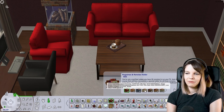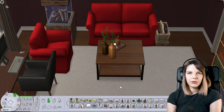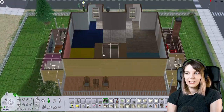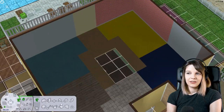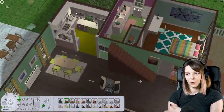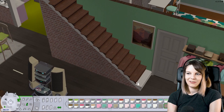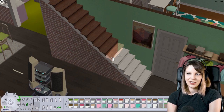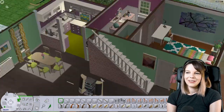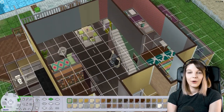I can't really imagine either PT or Jenny coming into this super fancy study room and spending their time here, because they seem more like family-type people who like to spend time together with their kids. I imagine them spending most of their time in the living room, which is why I think the open kitchen-living room floor plan is nice — even if someone is in the kitchen preparing food, the others can still talk to them.